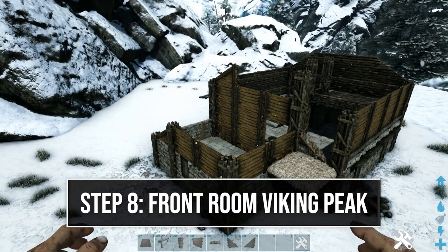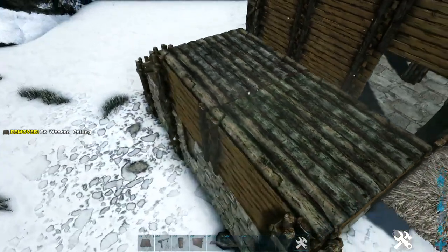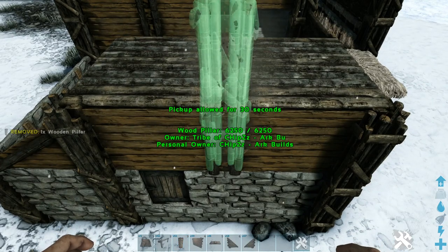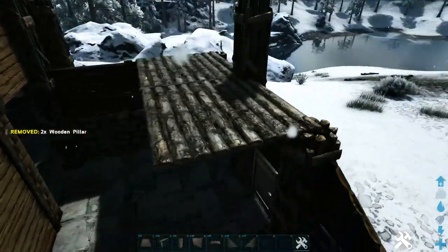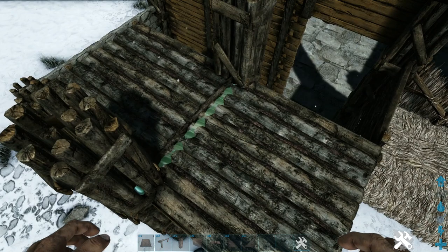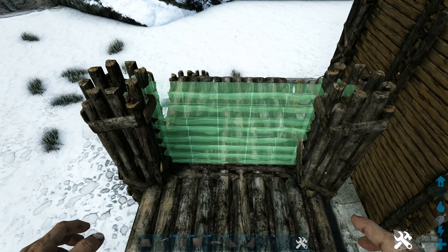Now we're going to build up that Viking peak, starting here on the front section of the build. Come inside here and place a wooden ceiling attached to each of these wooden walls, just like that. Get out a wooden fence foundation and place it right down this inline between those two ceilings. Then on the front, place a wooden pillar attached to that and drop two more down from it. Go on the backside of that and add one more wooden pillar right here. Now get out wooden fence foundations again and add one more to each side of the one we already placed, giving us three total.